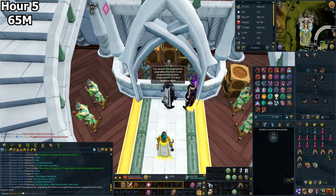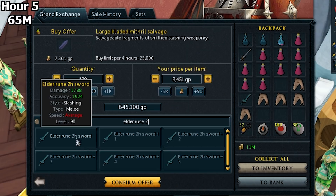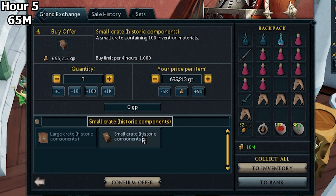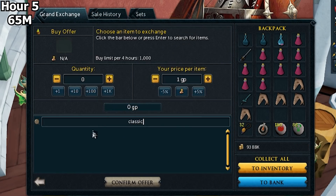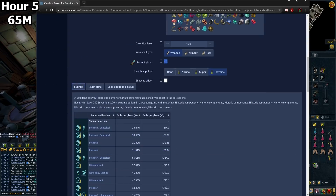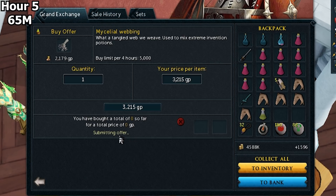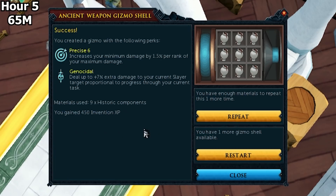I need to augment the Offhand Drygore and put a perk on it. I bought an augmenter, bought some stuff to disassemble into components, and bought a couple of Elder Rune Two-Hand Swords for components. I also bought some Divine Charges as augmented items use up charge. As I'm going to be making an Ancient Gizmo Shell, I need Historic and Classic components — you can buy those in boxes off the GE and it isn't too expensive for a couple of gizmos. I bought a Super Invention Potion and Primal webbing to make an Extreme Invention Potion, because you should always use an Extreme Invention when making perks. Using 9 Historic components, I got Precise 6 Genocidal — perfect, that's a great perk and really good for Slayer.